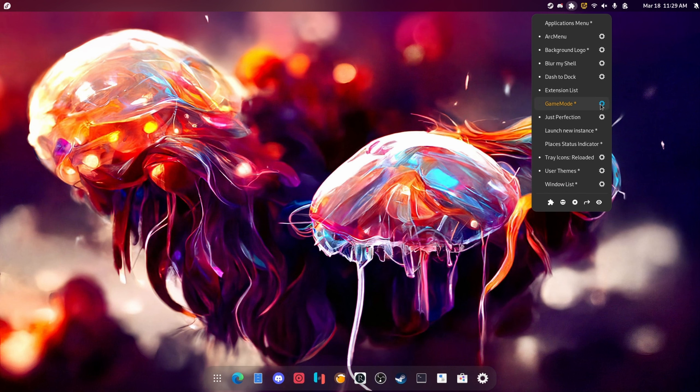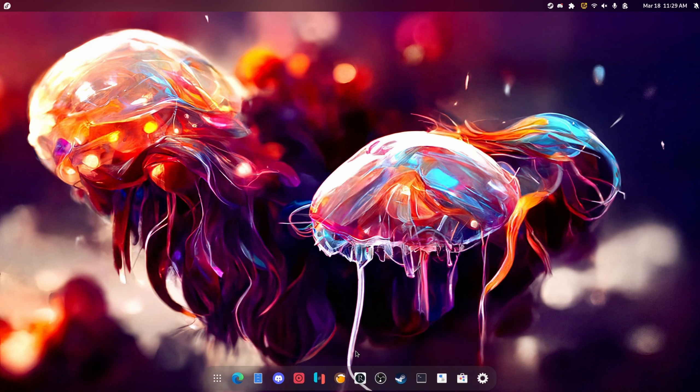Game Mode is currently busted — I don't know why, I'll try to fix that later. Moving on: to summarize GNOME 42, we went through system-wide dark mode, new wallpapers, a new Linux kernel, and day-and-night wallpapers.